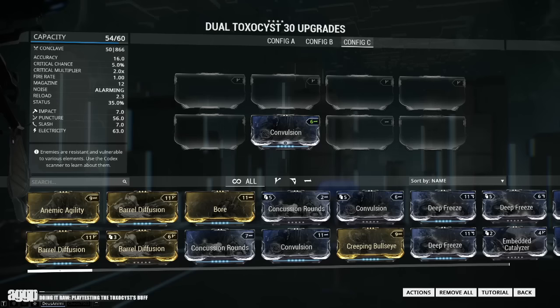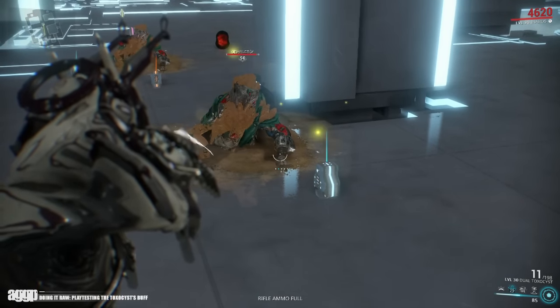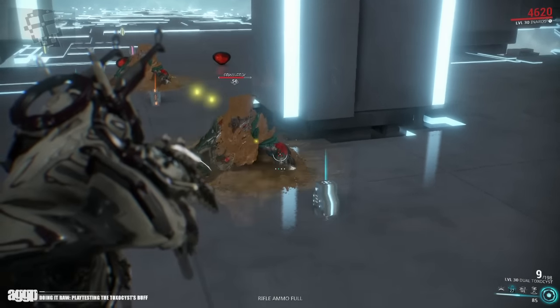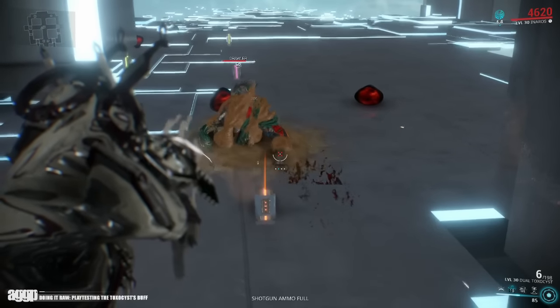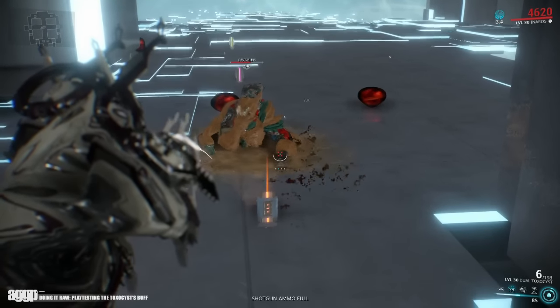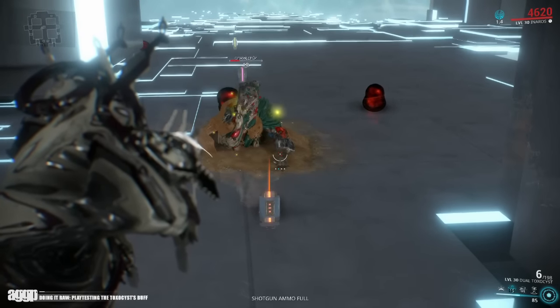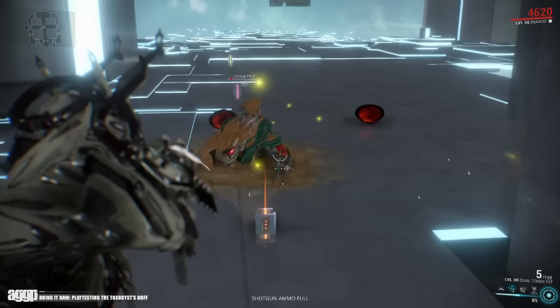So now we know that it's increased by base damage mods, but let's take a look at how additive mods work, starting with elementals. I've stripped off Hornet Strike and slapped on an electric elemental, and now we're looking at 136 damage without the buff. Interestingly, once we trigger it with a headshot, we're now looking at 206 points of damage. Once I calculated it, it only came to a 70-point increase, just like the unmodded version. This shows that elemental mods don't seem to have an effect on the bonus toxin damage.